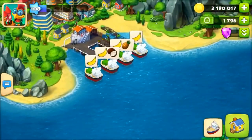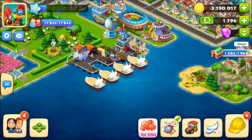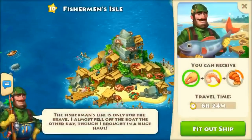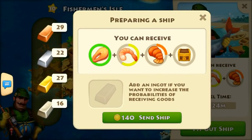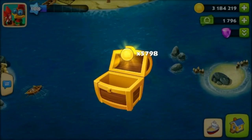You also get one chest every day floating between your islands in the sea — you can collect it for a random item. When I opened one, I got 5798 coins. This chest resets every 24 hours based on when you collect it. If you want a lot of coins, send your ships with platinum or gold ingots and they will bring chests plus the maximum amount of products they can carry.